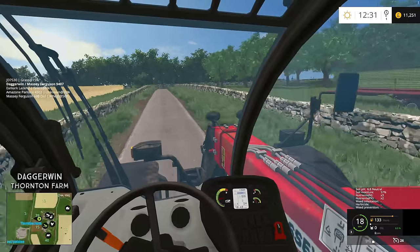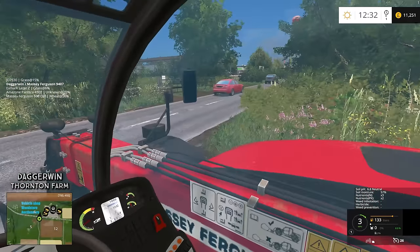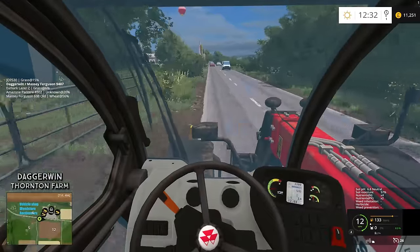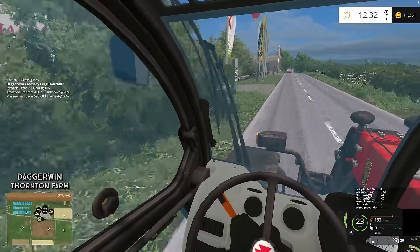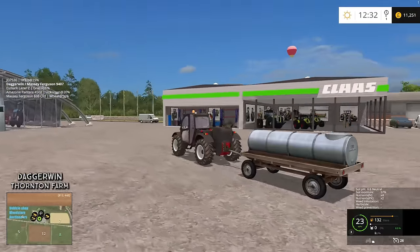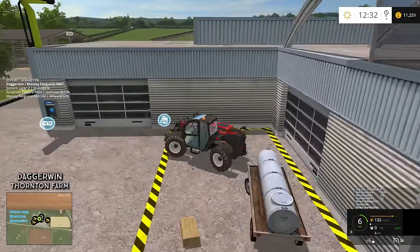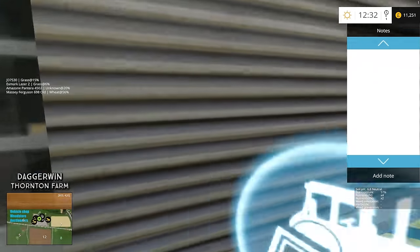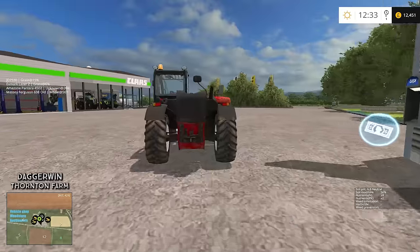We should probably take the quad bike out of the reset point because it doesn't look very good. So here we are — I'll have to put it in the sell box. It's not going to be worth much; it's a vintage machine anyway, I think it's made of wood. It pretty much is made of wood. £1,200. Fantastic.